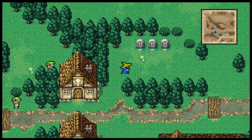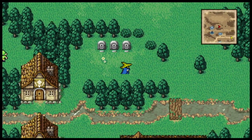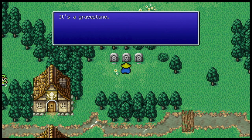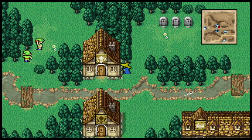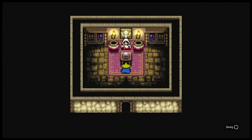A lot of the NPCs and things you can look at and talk to are very repetitive and simple — that's due to NES limitations. One thing I've always enjoyed are these gravestones. Two just say they're gravestones, but this one says 'Here lies Link.' We're in Elfheim and these guys look a suspicious amount like Link — I'm assuming that's an intentional joke, and I've always found it rather humorous.